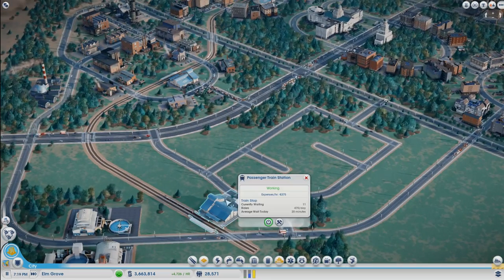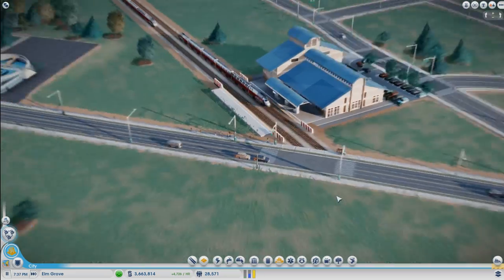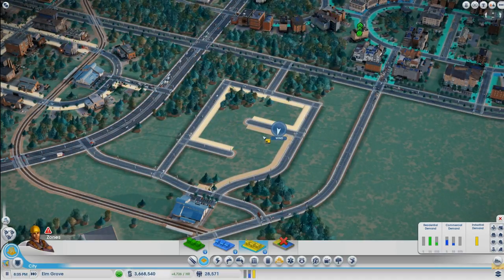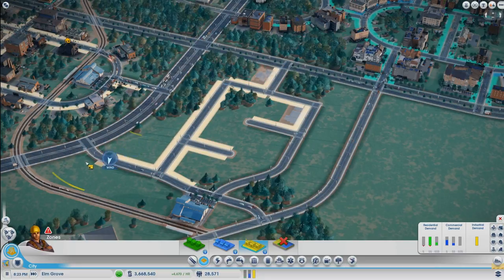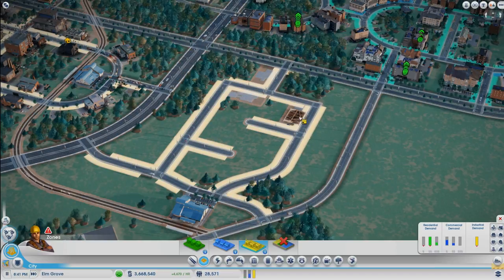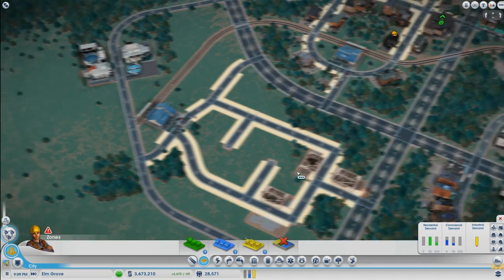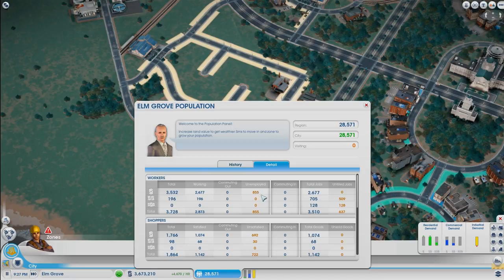Traffic is definitely building up — about 470 riders, where are you going? They're probably going here. End of line, right here. Good. Let's zone this. Wind's still blowing that direction, perfect. We can get a couple factories here and there. Zone, zone, zone. I don't think we can fit anything in here but I'll just zone it anyways. How's this looking? Good. How are we doing unemployment-wise? This is great — it's now gone down to 855.